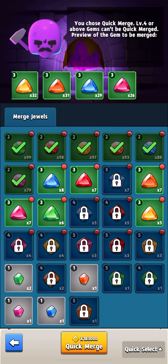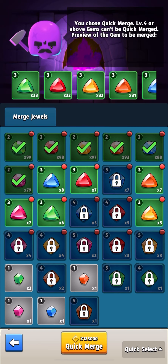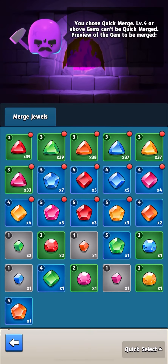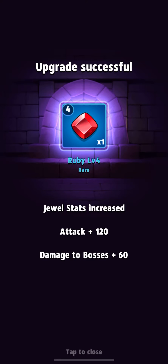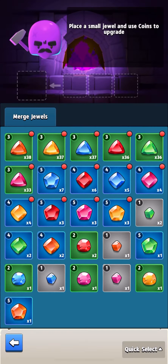If you see the second option with 20% drop chance, you really need a character like Failure. The more stars you have on Failure, the better your chance to get a gem. Those who say it doesn't work — I assure you it does. The percentages are summed up, and if you reach 100% you will definitely get the gem.